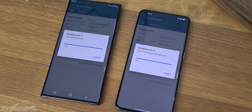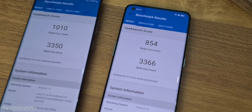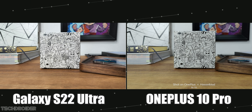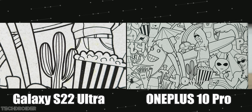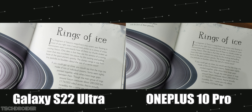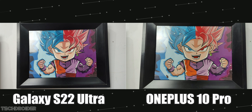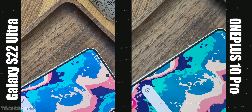Geekbench scores: single-core score is way higher on Samsung, and multi-core score is higher on OnePlus by a small margin. Here are some indoor images I shot using both devices — a full camera comparison is coming soon, so make sure to subscribe. Both devices can shoot awesome images overall. Samsung of course has the lead in terms of color accuracy and white balance. That's all, thanks so much for watching — drop your thoughts in the comments below. See you in the next one!